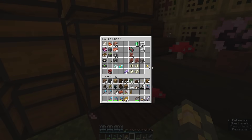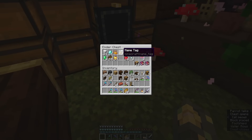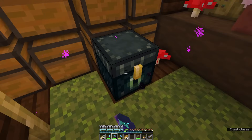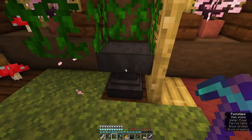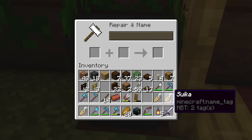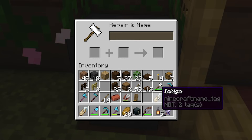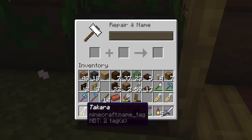I took out some of my name tags and put them in an ender chest. We have three name tags and I'm pretty sure we have three sniffers. So let's get some names going. Our first sniffer is going to be named Suika, which means watermelon in Japanese. Our second sniffer is going to be named Ichigo, which means strawberry in Japanese. And our third sniffer is going to be named Takara, which means treasure in Japanese.